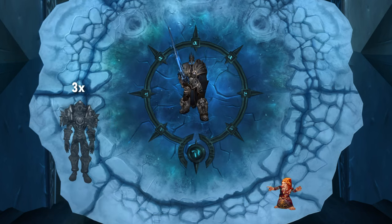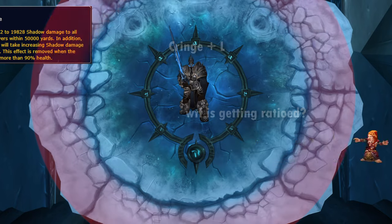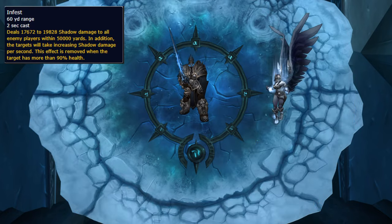After the third spirit spawns, the edge of the platform breaks, so move back to the middle before you fall off and get ratioed on Twitter to begin phase 2. You still get Infest here, but he now has a few new abilities.